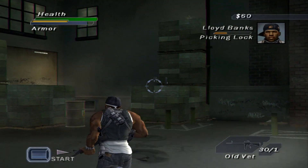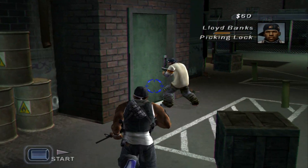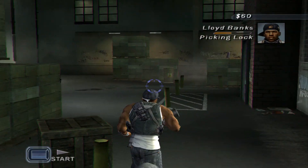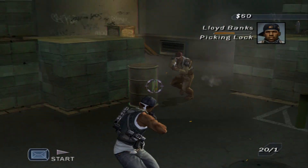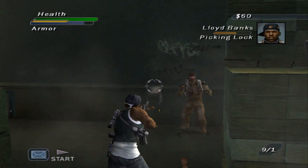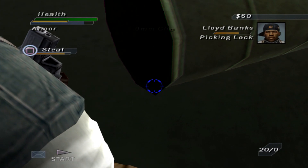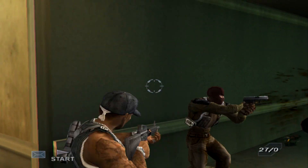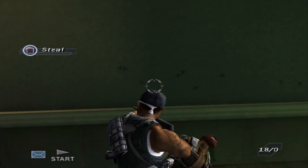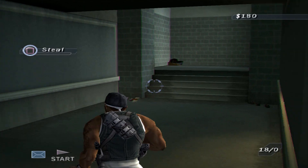Lloyd Banks is picking the lock — that's gotta be him. Yep, this is sick. Where are the enemies? We got one right here. There's a crazy delay with the controller so it's hard to aim. All right, we can steal — let me steal, grab the money. He picked the lock, let's go. If you guys want to see another one let me know, because this is just so weird playing this — I normally make GTA videos but I'm just hyped to be playing this right now.